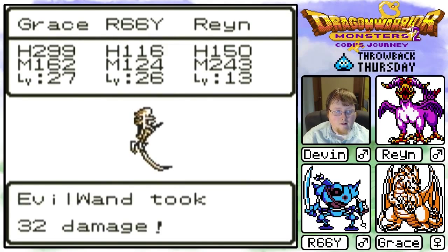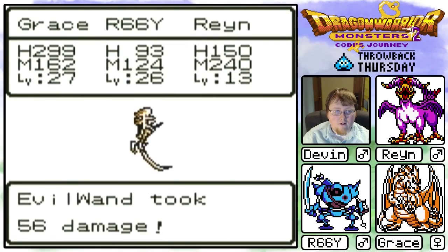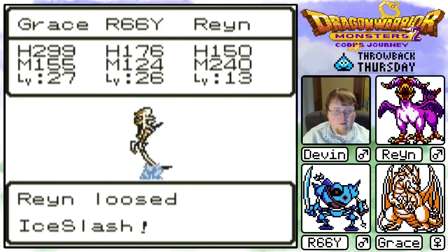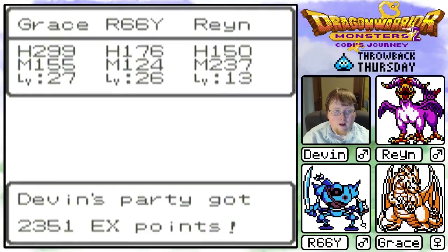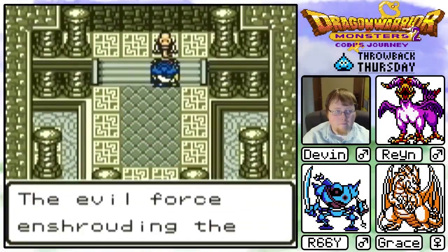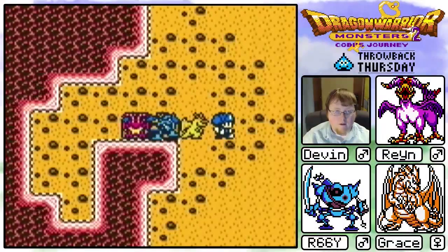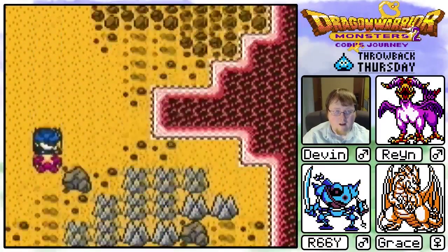It's sort of weird to have the dragon of the team be the healer, but it actually works pretty well. I really like R66Y, he's been pretty decent. I think I want to breed him though, because there's this other thing I can get called a Metal Drac and it looks sweet, but I need a Robo Stir in order to get it. We can figure that out together. Now that the boss has been defeated, it's time to check out the rest of the world.